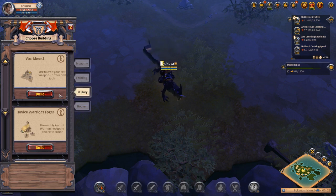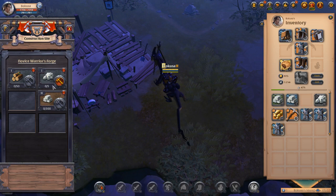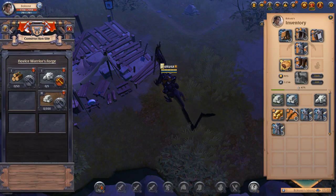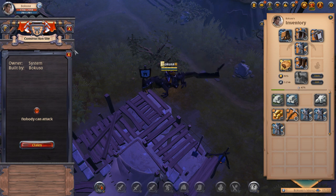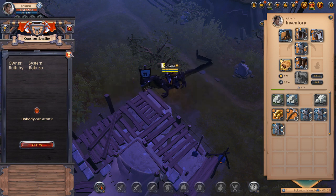If you wanted to build the same thing I'm building, you'd go to Novice Warriors Forge, click on it, place it down, and spend the initial resources to build it. It takes a little bit to upgrade, but given the amount of crafting I plan to do to max out my level, it'll be worth it. To demolish a building, you need a demolition hammer — you enable attacks on the building, which can destroy it and everything in it irreversibly. Let's turn that on and we'll get a demolition hammer at some point.